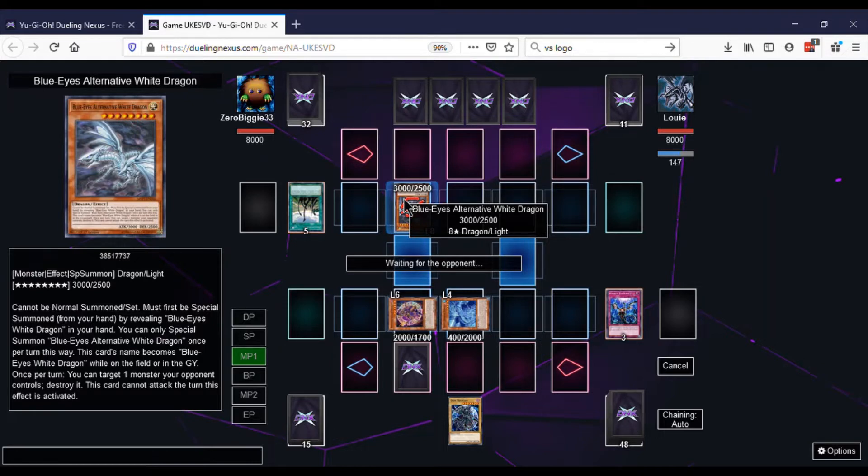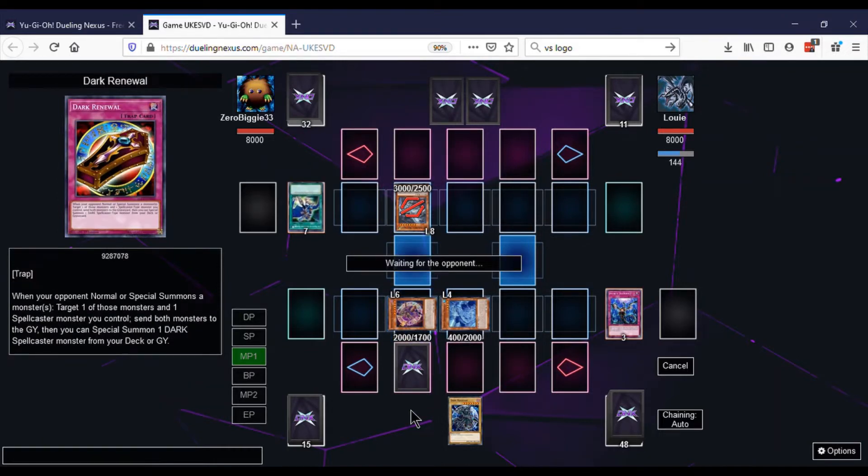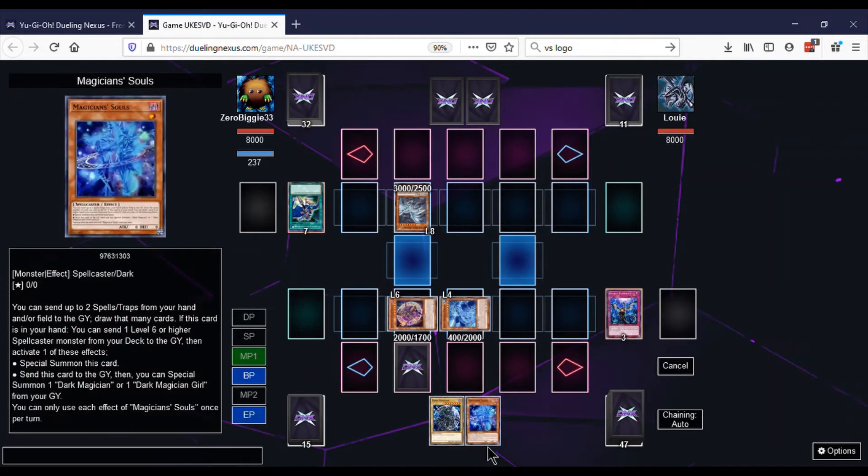He plays Melody of the Awakening Dragon — he'll discard a card and get to add two big dragons to his hand. We're waiting to activate that Dark Renewal — we want to tribute at the right time. He discarded the original Blue Eyes that he got with White Stone of Legend, and he just ends. That didn't go the way I thought it would.